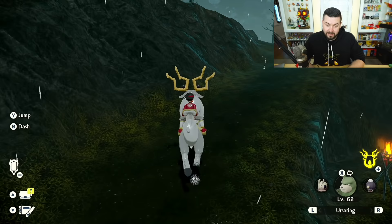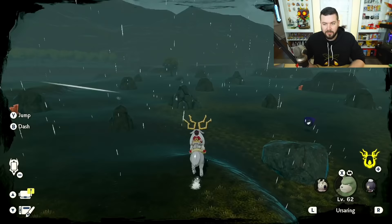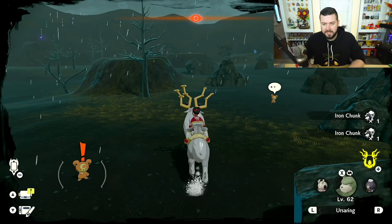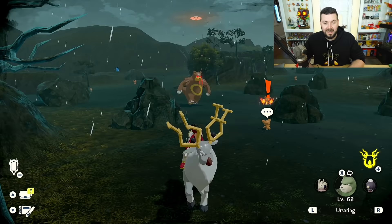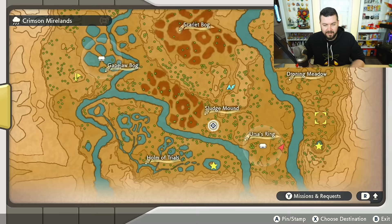To find Ursaring, we're going to go to Ursa's Ring — it should have been obvious where Ursaring was. From the secondary camp we literally just run straight and there's going to be one Ursaring surrounded by a bunch of Teddiursa. Here are all the Teddiursa and there's the Ursaring. There is also a regular non-alpha Ursaring in this corner, so you can get a regular one if you want.